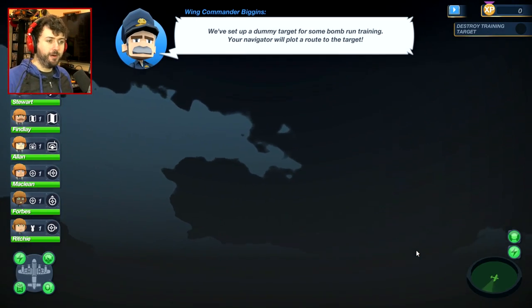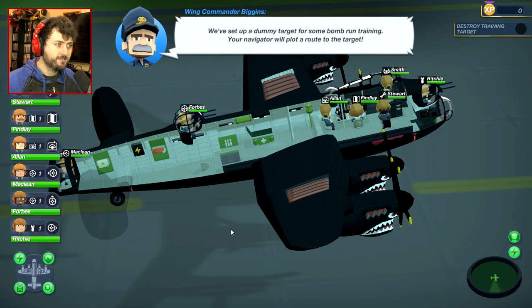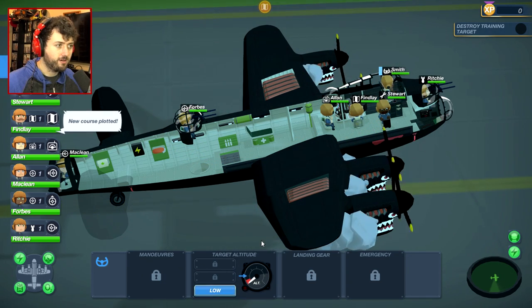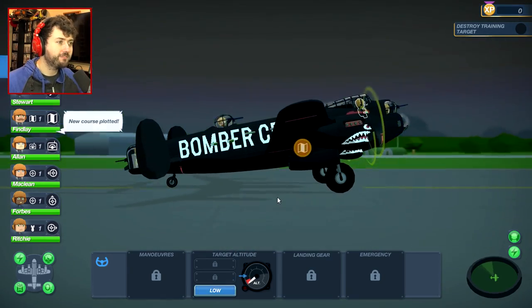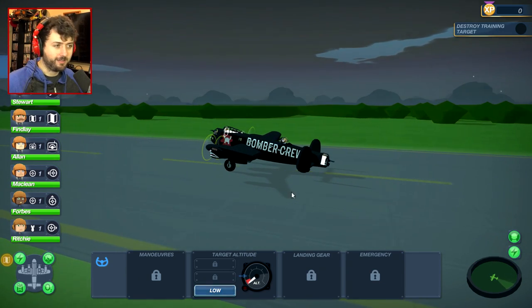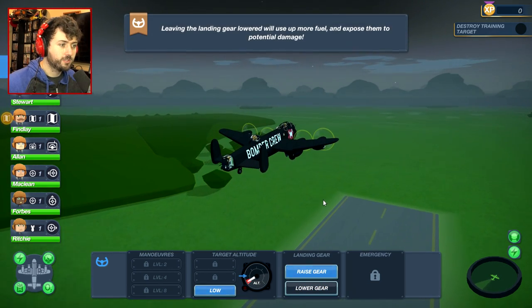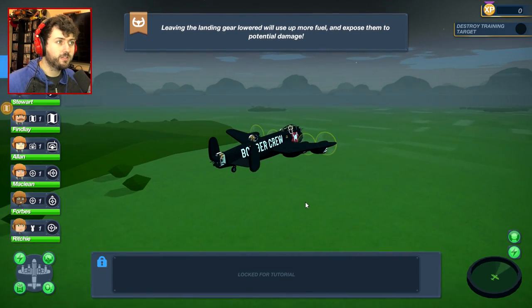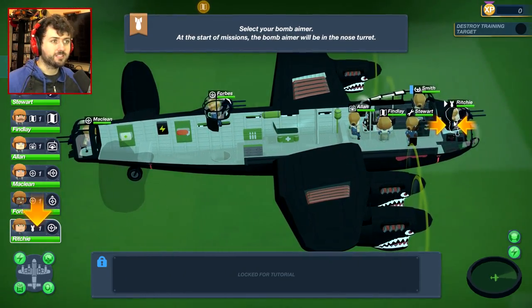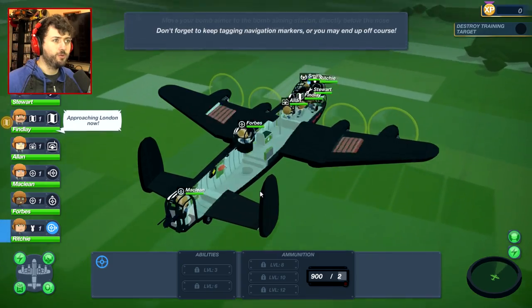Time to bomb. We've set up a dummy target for some bomb run training. Your navigator will plot a route to the target. Target altitude low — take off. I want a high altitude plane, like a B-52 bomber. What's the spy plane that went like 50,000 feet up? Now we'll just raise the gear — we don't need this anymore. So select your bomb aimer. At the start of missions, the bomb aimer will be on the nose turret. Move your bomb aimer to the bombing station directly below the nose turret.